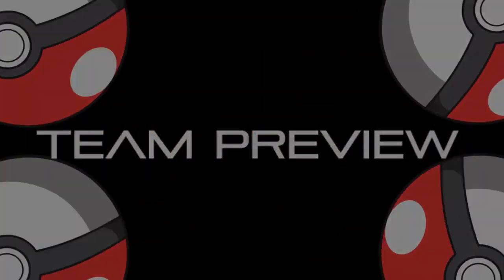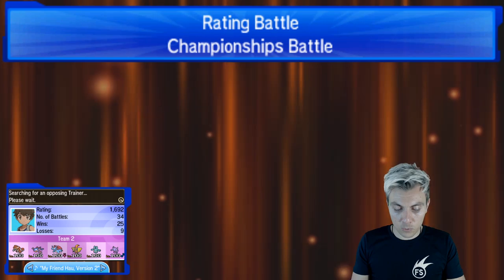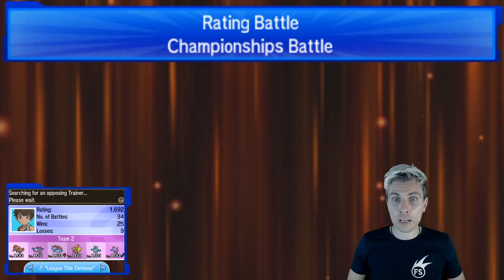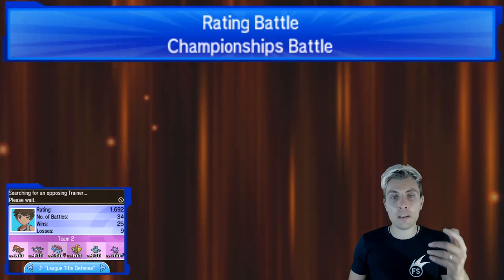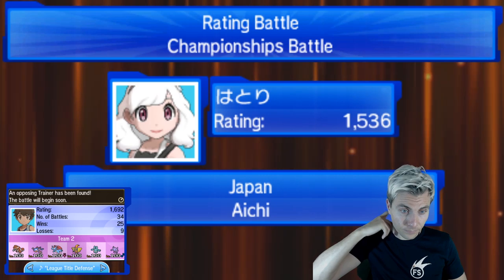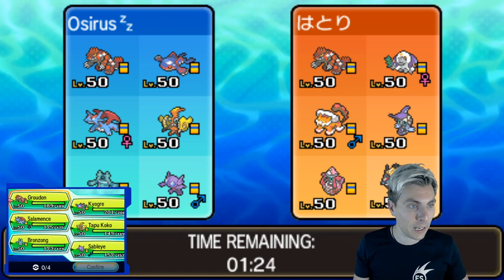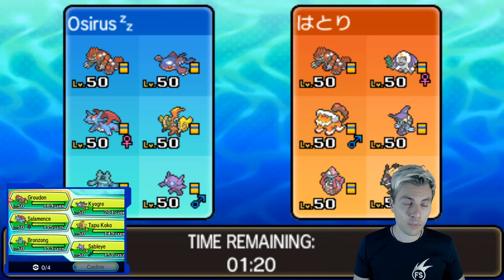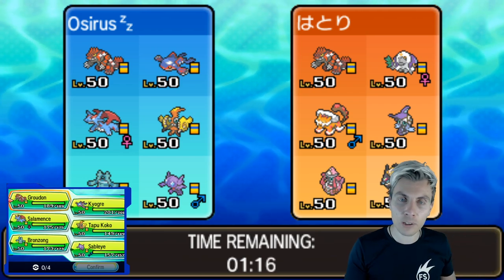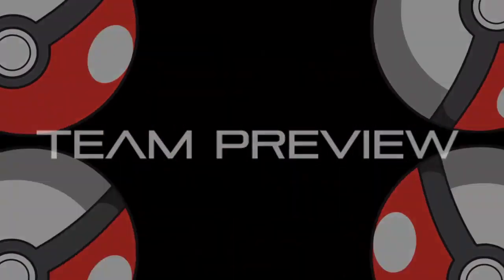If you enjoy the content, please drop a like on the video, subscribe to the channel for more Pokémon content, and leave comments below — I love hearing from you guys. Just to remind you, the promo code 'flinchsquad' gives you 10% off any orders, expiring midnight Friday the 27th of September. There are some super nice hoodies we've designed as well, so go grab them.